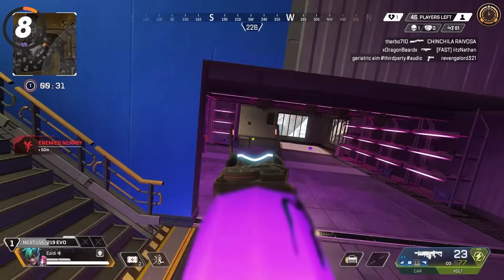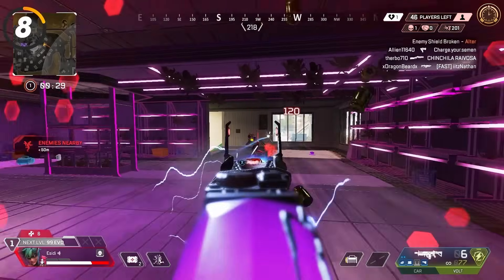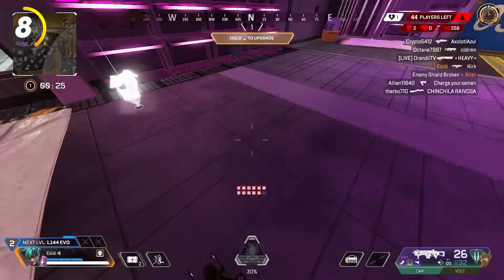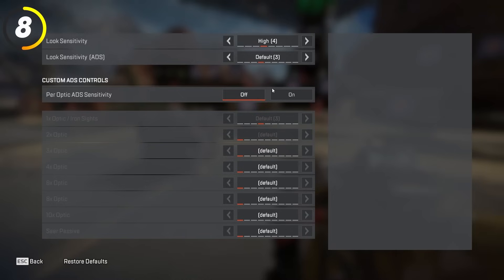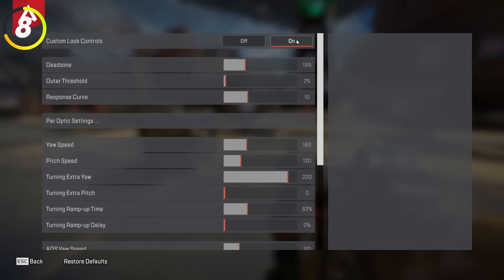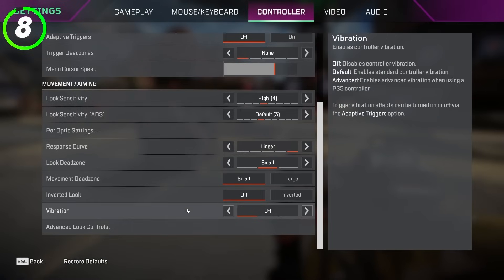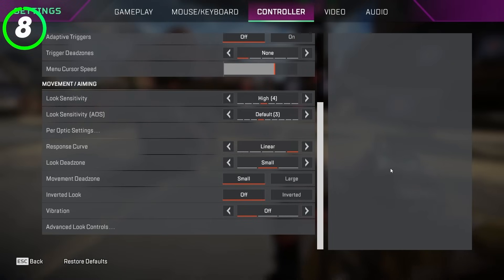You should be using ALC per-optic settings. Make sure your default per-optic settings are turned off, open up advanced look controls, go to per-optic settings and set them to whatever you like. Make sure you leave them turned on and then turn off custom look controls — this lets you fine-tune your sensitivity with each optic.